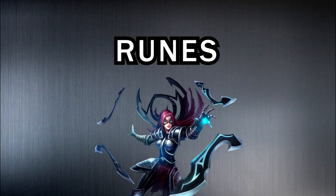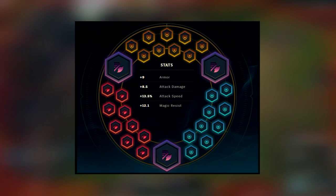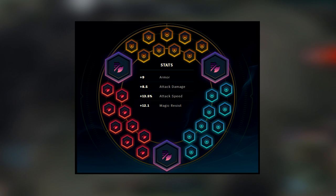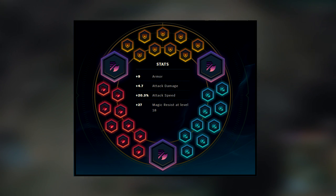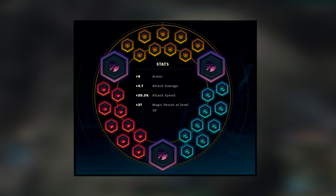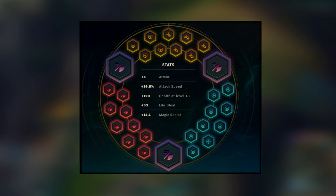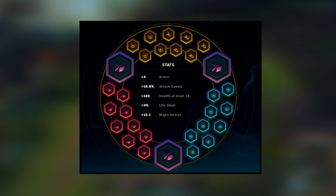For runes, the first page is a standard ADC rune page with attack speed, attack damage, armor, and magic resist — good as an all-round page. There are specific matchups where a different rune page will result in an easier laning phase and could help you snowball. The second page is specific to AD champions or bruisers like Darius or Fiora — a little attack damage, the armor you need, attack speed, and magic resist per level. If you want to rush Ninja Tabi and Doran's Blade, you can win earlier trades at level 4 with this page. The third page I take versus Swain 100% of the time — I like having health per level, 20% attack speed, and 3% lifesteal to out-sustain him.